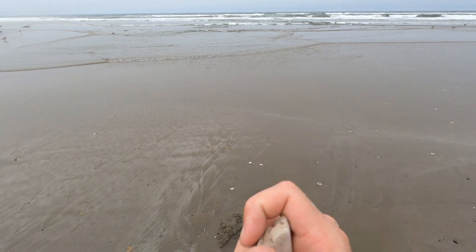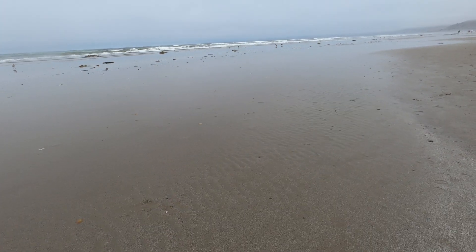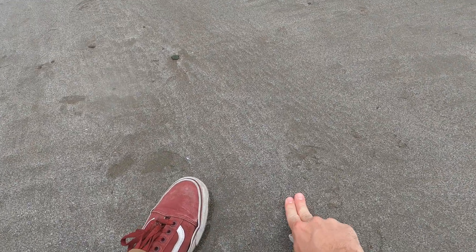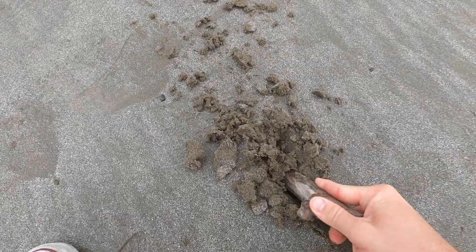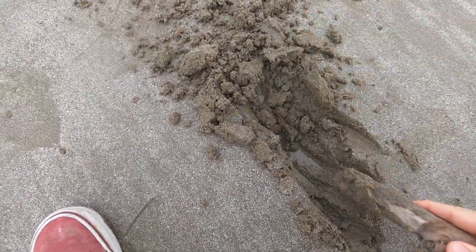You need a stick — unless you have a shovel or another tool — to begin digging. When determining your spot, notice the difference between the wetter and drier areas. If you step in the sand you can see the moisture moving, which tells you there's water there. Begin digging your hole. As you can see, water is already forming and flowing in from the sand.